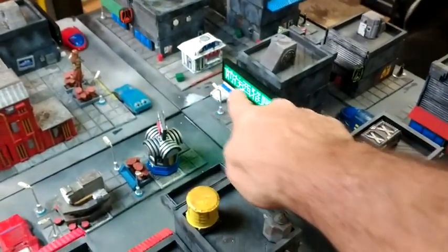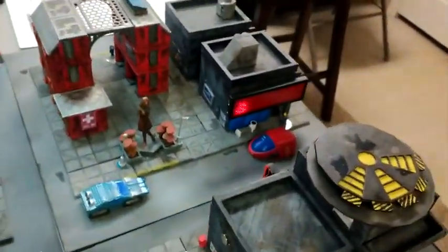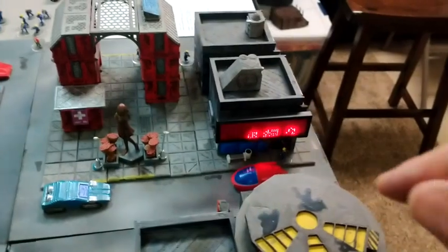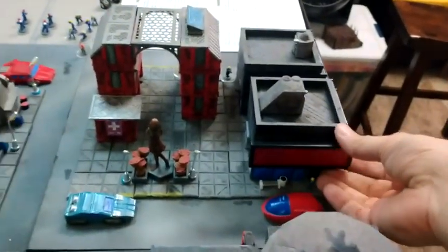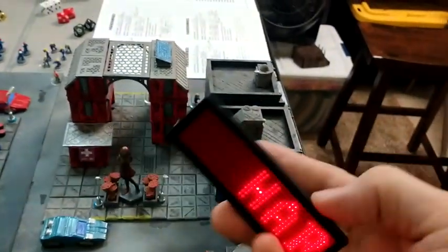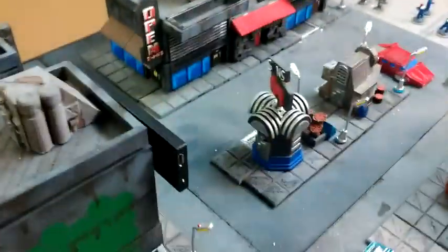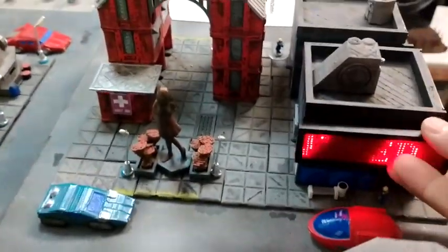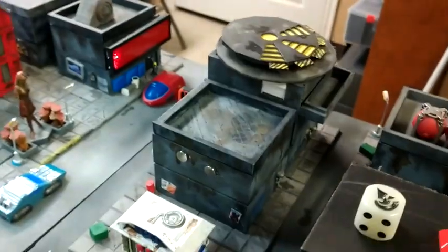These LED name tags here — I picked them up on eBay for about five bucks a piece. They're super cheap and magnetized. They have a little piece of metal, and you just put some magnets on the buildings and it works great.